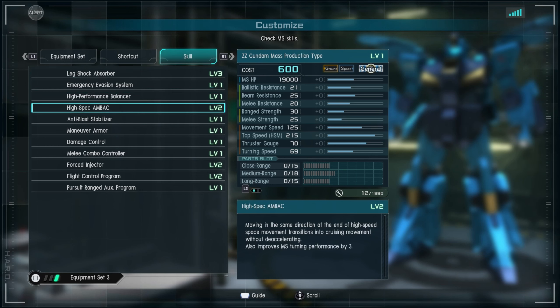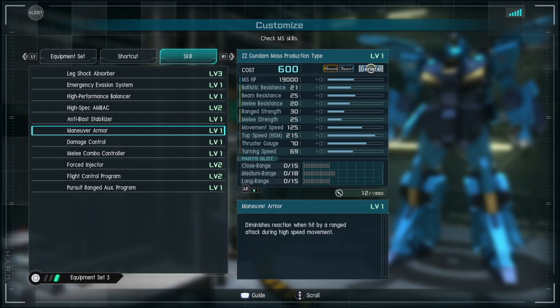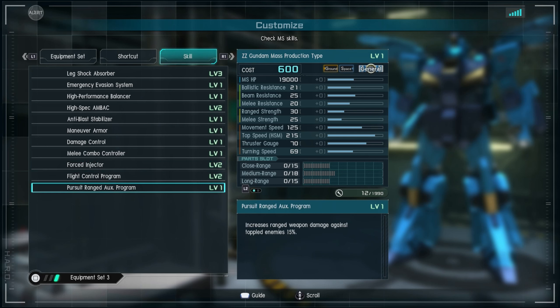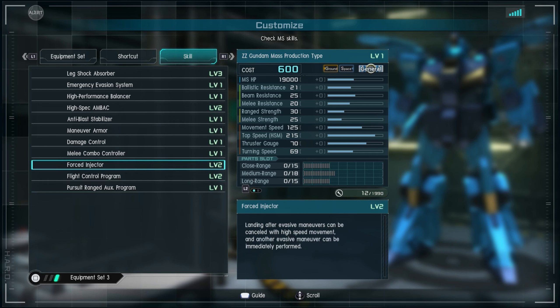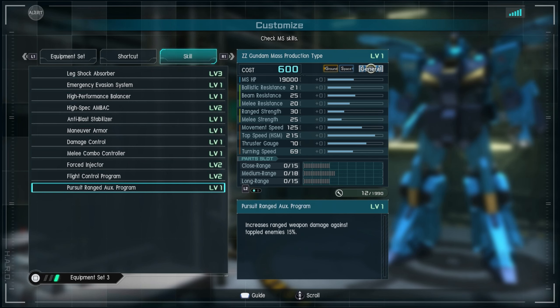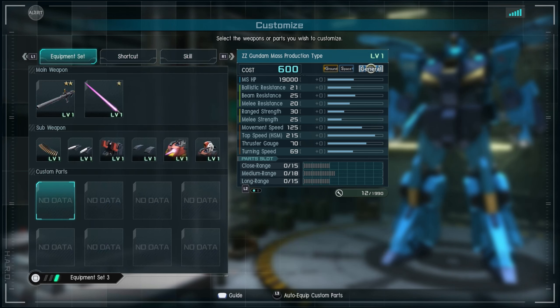Going into the skills, we have the basic stuff you'd normally see: shock absorbers, balancers, anti-beam coating, and anti-blast, which is really nice. It also has maneuver armor and damage control for shrugging off incoming damage. There is a melee combo controller, though you might just want to go straight to the downswing for consistency. Force ejector 2, flight control program, and a range skill similar to the Silver Haze and Gallus — doing extra damage against toppled enemies, adding another 15 on top of your strength. Unfortunately, no buffers of any kind, so a major weakness is that you're only getting 60 HP restored to your legs, meaning this thing can get leg-broken pretty easily.